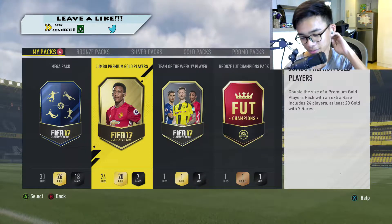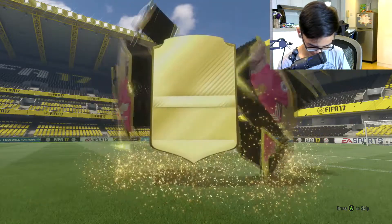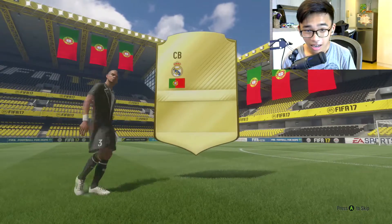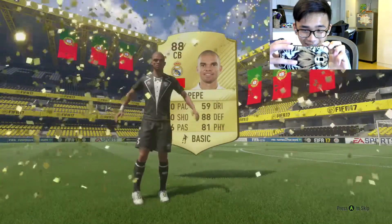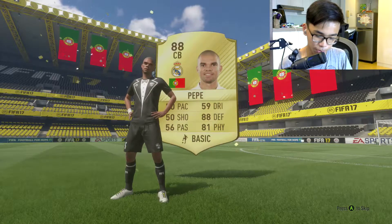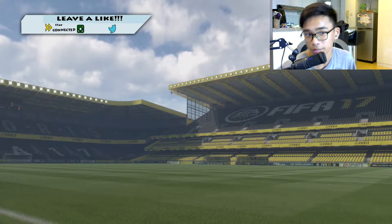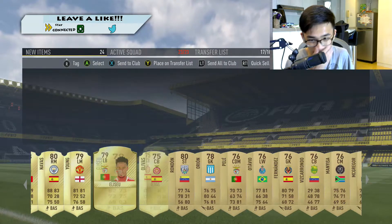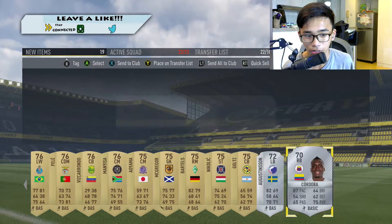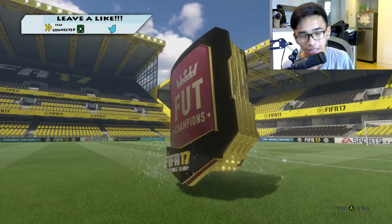Opening a 25k pack times 2 — I'm excited. It's a walkout! Oh, I'm not okay! Oh no — it's Pepe! This pack opening is lit! We get Pepe, obviously didn't make it to Team of the Year this year. Pepe Navas — that is pretty decent. Store all those to the transfer list and I'll store Pepe to the club because I'll probably use him in a squad with Iniesta.